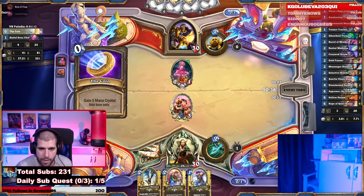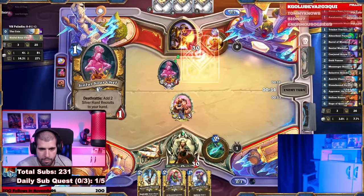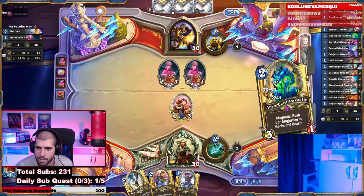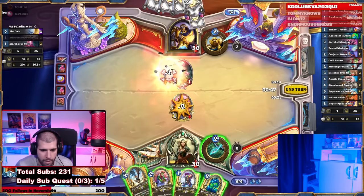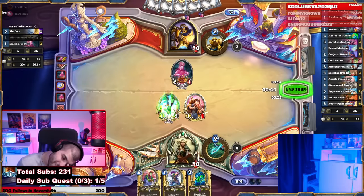Is he going to coin? Not the taunt — anything but the taunt. Okay, there we go. The 1/3 trades the 2/1, and you can play the Buzzard.